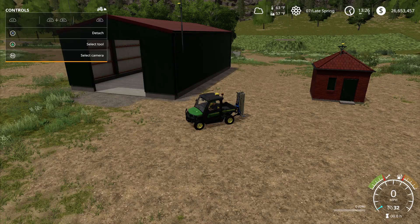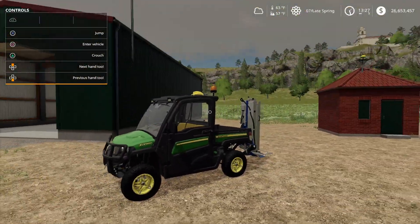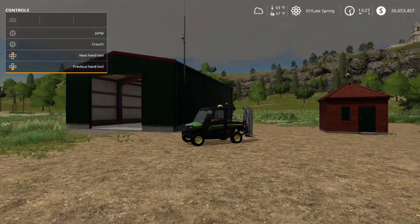Hello everyone, today we are back in Farming Simulator and we are going to be doing a basic mod overlook at the Precision Farming DLC, so let's get right into it. With this DLC we get two buildings and the John Deere Gator.